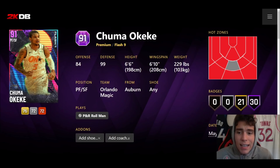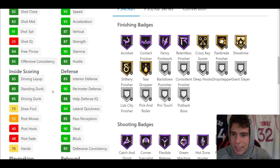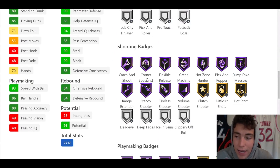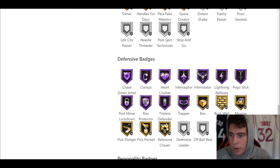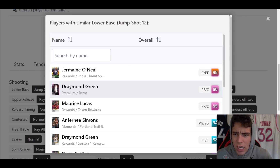Next we see Chuma Okeke. Now the thing about this card — again only 6'6" — but he has a lot more badges: 51 total badges, 30 of them being on Hall of Fame. Hotspots everywhere outside the break. 91 three-ball, 85 driving dunk, 93 speed with ball, 86 ball handle, 93 speed/acceleration with a 94 lateral quickness. Only gold showtime, but he does have Hall of Fame blinders on next gen. Hall of Fame range, quick first step, unpluckable, rim trapper, interceptor, clamps. The Hall of Fame blinders is important. Jump shot 12 — okay.